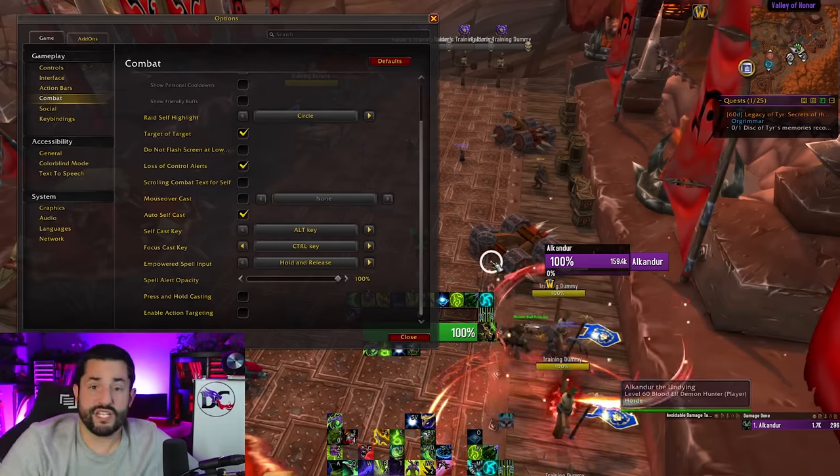Enable action targeting is actually interesting — it feels weird and I don't use it, but it could be a viable option. Normally I left-click to target things — that's the only clicking I do in-game since all my abilities are bound. What enable action targeting does is automatically target the closest thing to you as you run around. As I run down this list, it's targeting the closest thing to me — and it targets towards what I'm moving towards, which is actually very interesting. I honestly might try this out, but as a tank I often want to keep a target while running somewhere else and I have mouse over things, so I'm probably not going to use it.